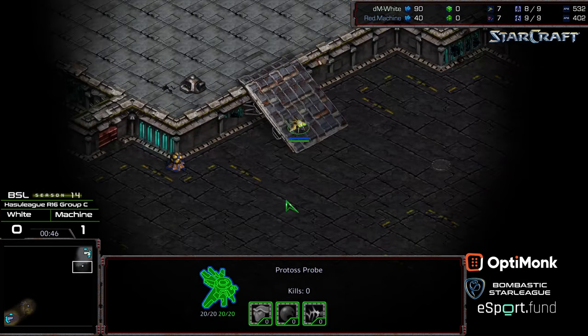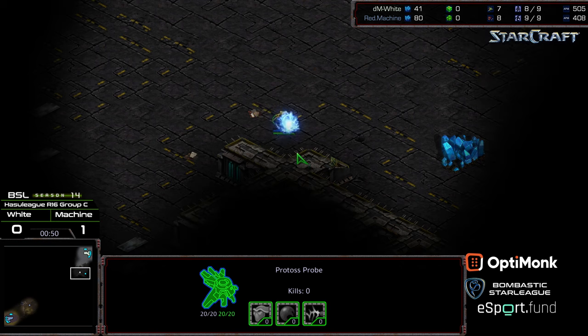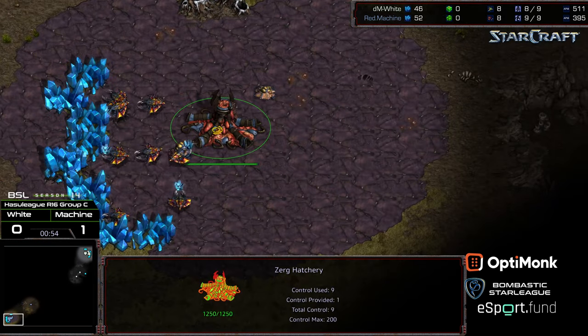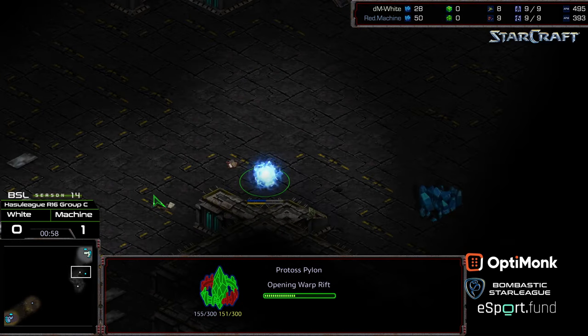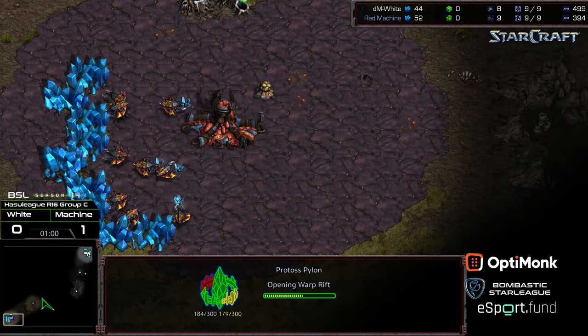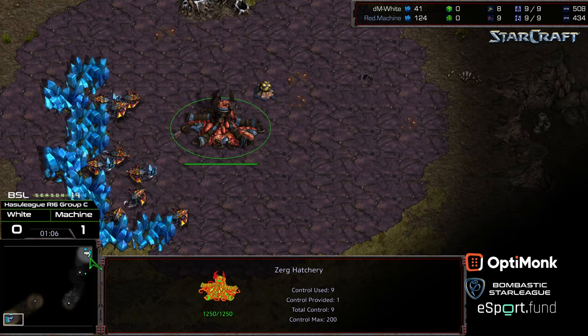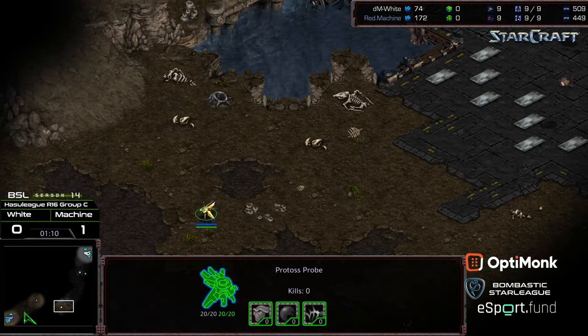I'm kind of curious how this match is going to go, and if it was White's choice, why this map? Could be one of those things where he's like, I just want to see how well I can do against Machine in a straight heads-up match. A pylon is being dropped — it's a forward pylon. I would not be shocked to see Machine go for an over pool on this map, and every once in a while he does try to pull out the 12 hatch.